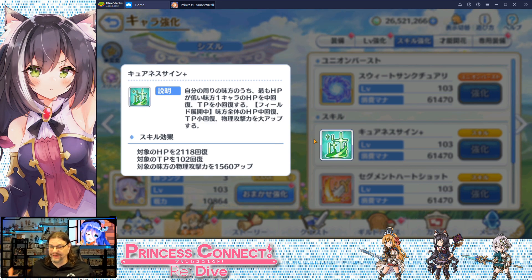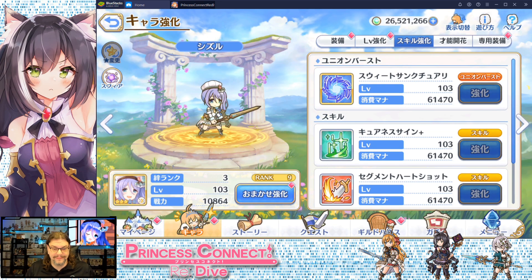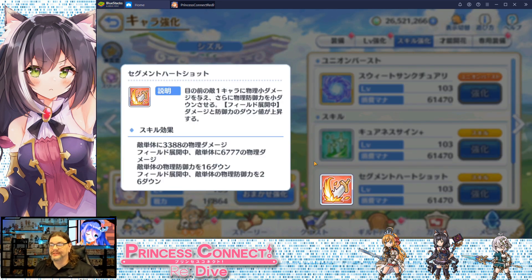This character has a field mechanic. When she does her Union Burst she puts a field out, and all of her skills are somewhat based off of that. Skill number two: Segment Heart Shot. Single target damage attack and physical defense down debuff. If she uses this skill while the field is up, the damage increases and the debuff is significantly stronger.